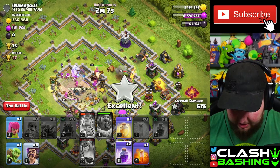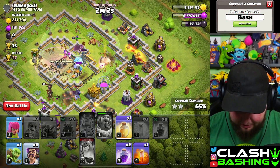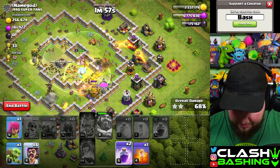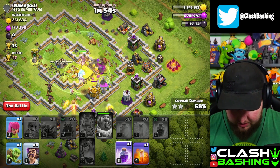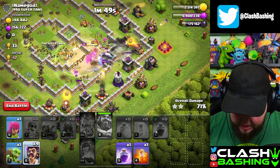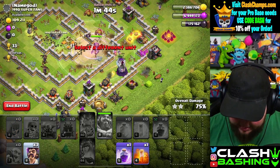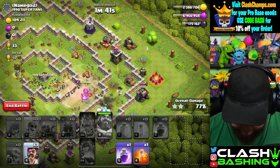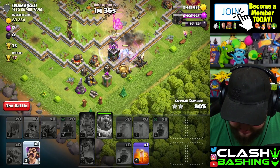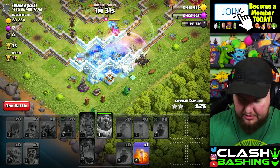We already got a star - we're good! I should have probably been using my spells a little bit more. We can heal up as they spin on the tornado - no big deal. Let's drop in a rage right here and really we could just grab all the loot. There's a little bit more gold, though that gold is protected over there. Let's rage over here and use the last wizard.